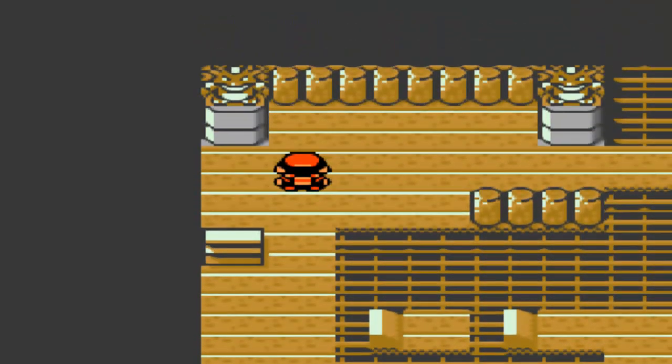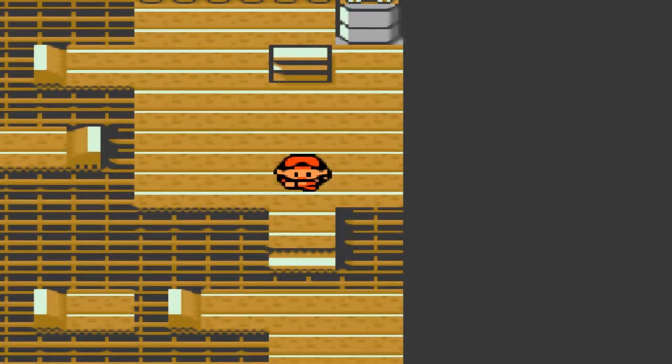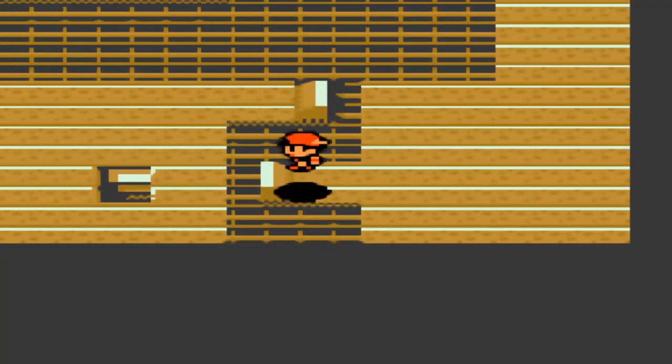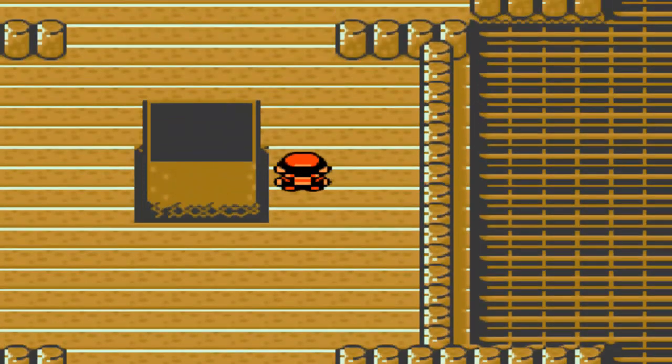Where am I going? Maybe I have to use the Escape Rope here — oh no, it's over here. Duh. I'm very stupid — you guys know already that I'm stupid. Now we are out of the Tin Tower.